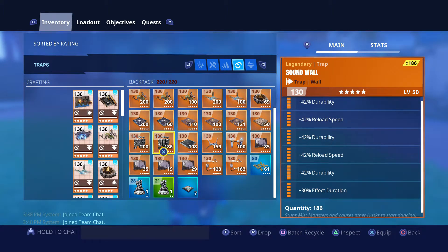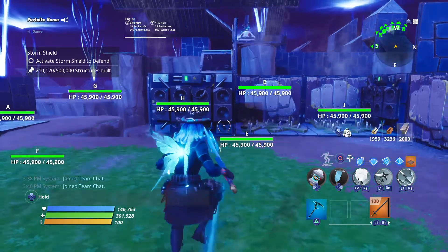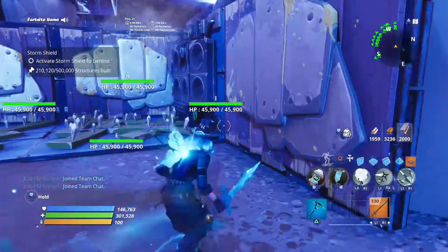Then we have sound walls: triple durability, double reload, and one effect duration. Then we have wall lights: double reload, double impact, one durability, and one effect duration. Alright, with that out of the way, let's start off with the build.